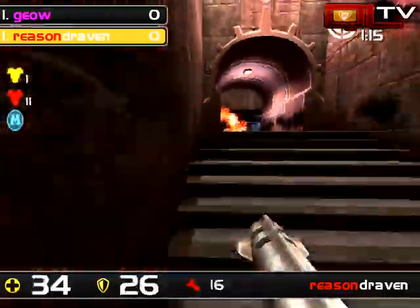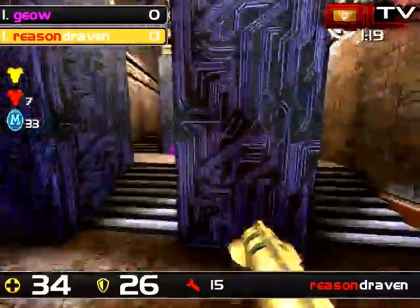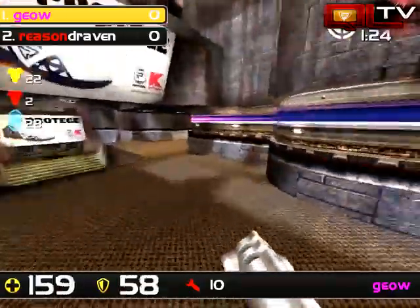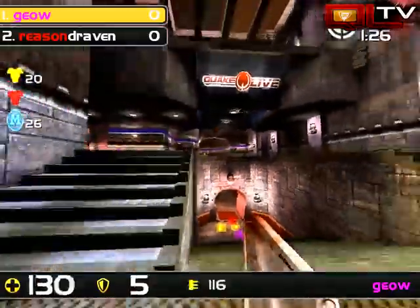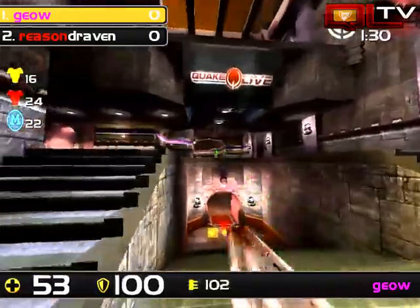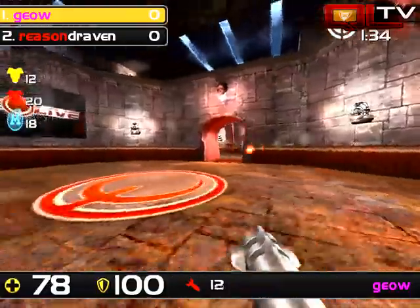Nice rockets from Gio, peppering Draven right in the face. He's down to 34 health. He will not get Mega health, and he probably will not get red. Let's switch over to Gio - that pretty much just gave him control. We've got red showing up right here. He's ready to grab it. And he's going to dodge a few rockets but eat a rail though. Draven's going to make him pay. Nice work there by Draven, not letting that item go unanswered.